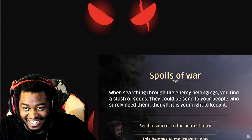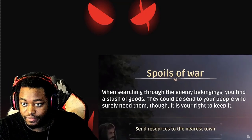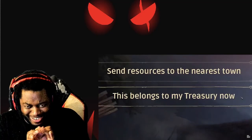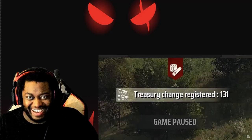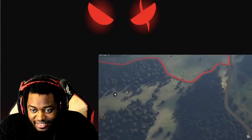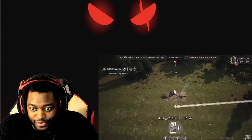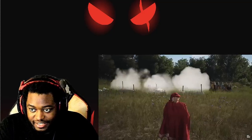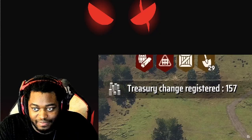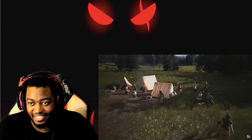There's a new message waiting for us: when searching through the enemy belongings, you find a stash of goods. They could be sent to your people who surely need them, though it is your right to keep it. Easy choice — this belongs to my church right now. We've made 131 money. Gold? Silver? I don't know what they used in medieval times. And look at this — there's more of these around, you can just take them. Also empty. Yes, you do your manor lord proud this day. I will be sure to show you all my gratitude by keeping all the money for myself. And there's another one over here — there's actually people in this one.